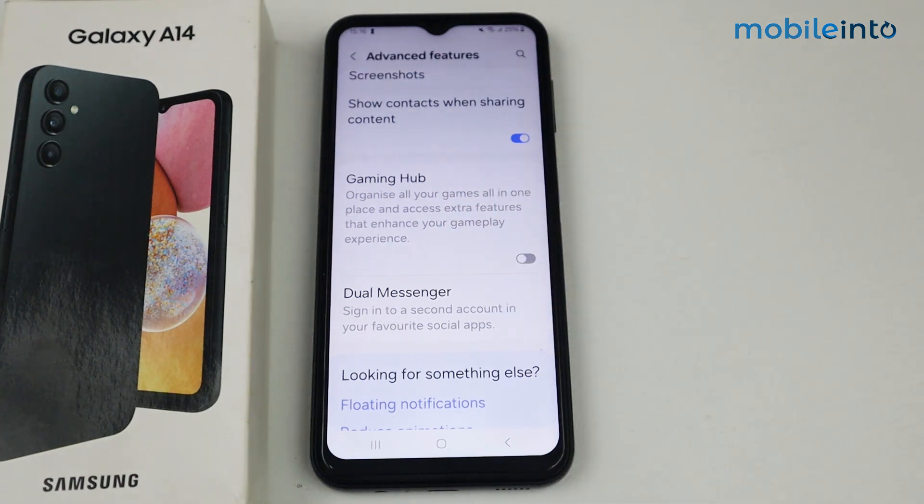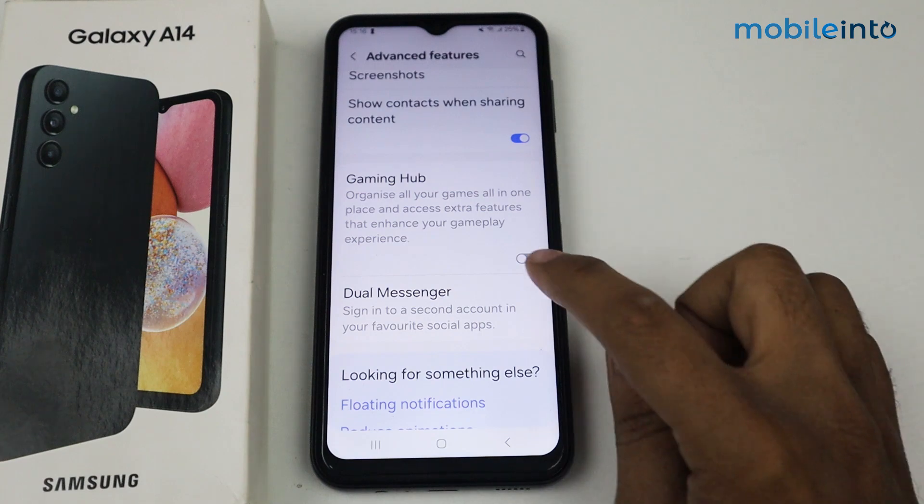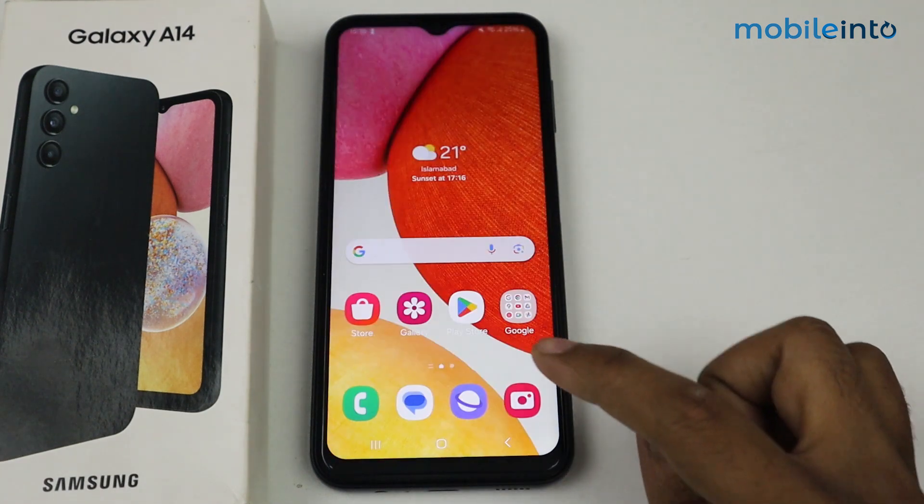In Advanced Features, scroll down and you can see Gaming Hub is available. Basically, Gaming Hub provides Game Booster, which is the same as Game Turbo. I will simply enable it now and open the Gaming Hub.